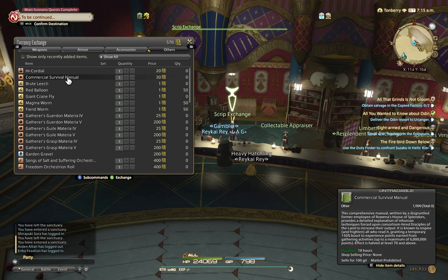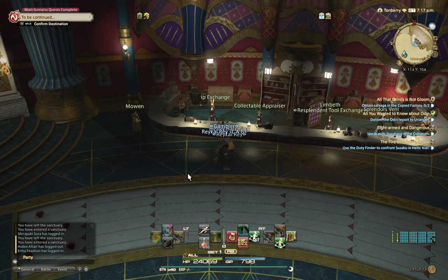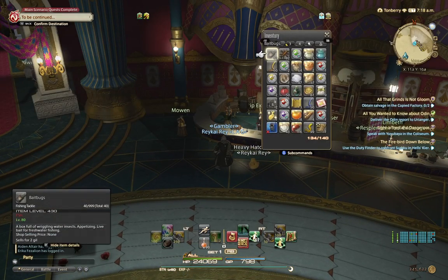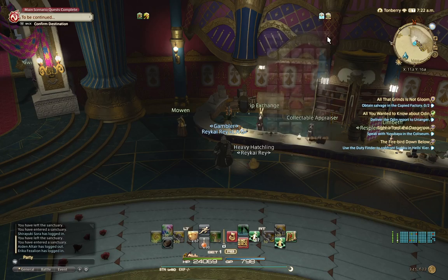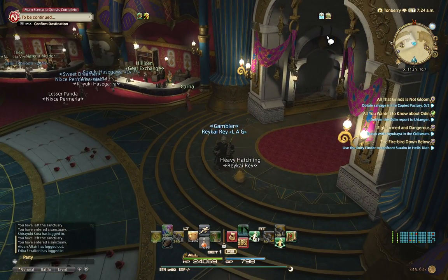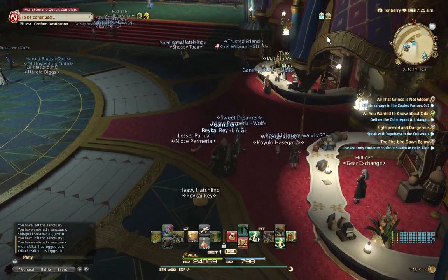You're going to need cordial — let me show you. Cordial is important. And this one — coffee biscuit — it gives about 7% perception and GP plus 8%. You will realize why you need that when you're leveling until level 50. You're really going to need it.